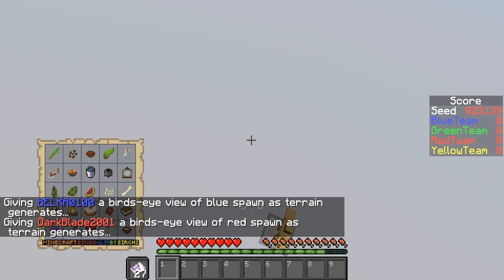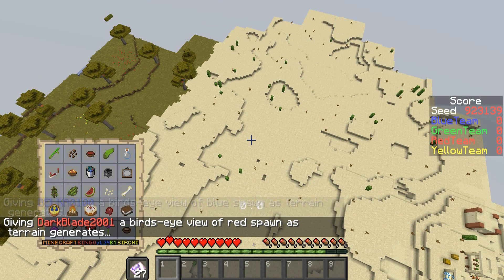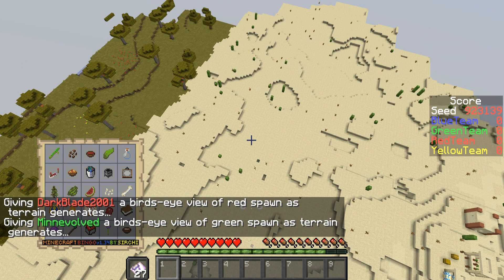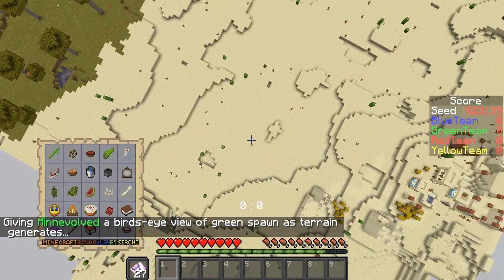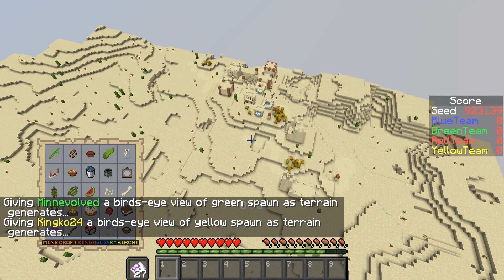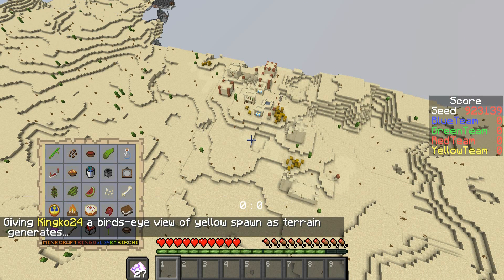That middle row, I think, is one of the easier ones, or that last column — the glass bottle and the soup and stuff. It just depends where we spawn. Where did we spawn? We are spawning in a desert next to a village. Oh, that's excellent! That's green dye right off the bat.